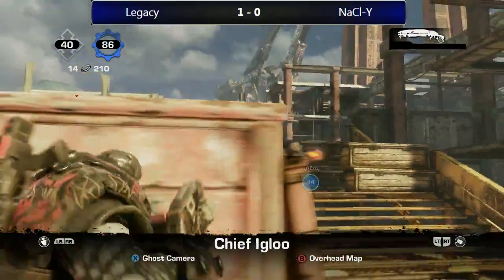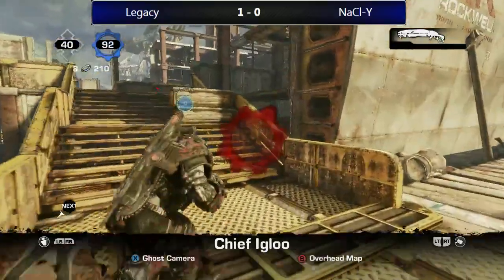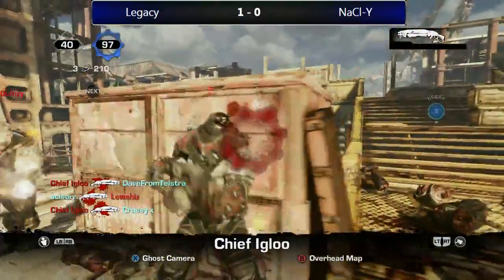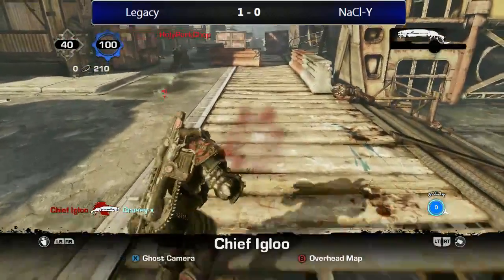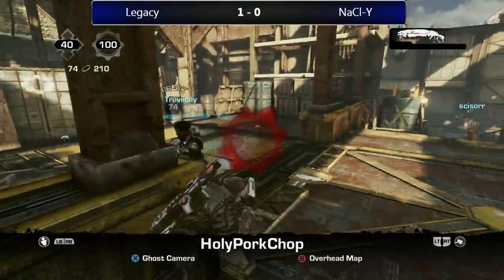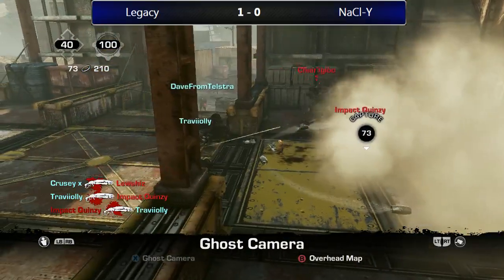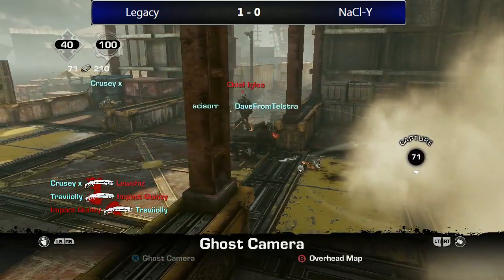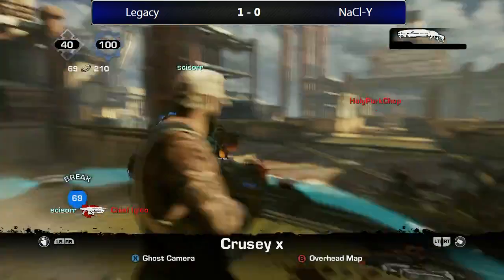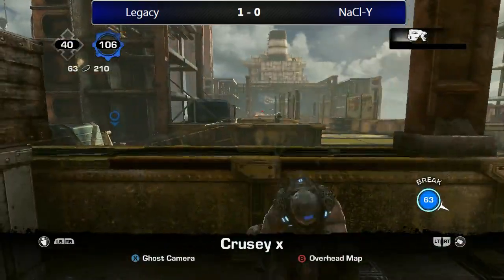Crucy going in but gets taken out. Scissor takes out Lucius as well — it's 100 to 40. The COG team getting a lot of time on the board. The Locust team is charging up — Travioli needs to stay alive, he does. Travioli getting two kills, turning a bad situation into a good one. Legacy doing a beautiful job securing this hill — the torque bow is incredibly difficult to break. Hopping on board with the Locust team to see how they approach this. Quincy actually has an ink grenade.